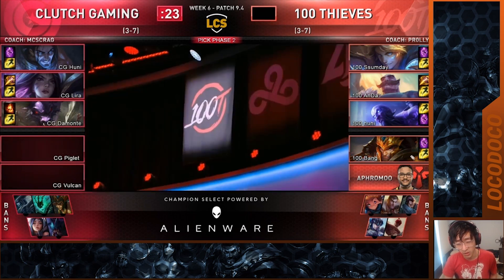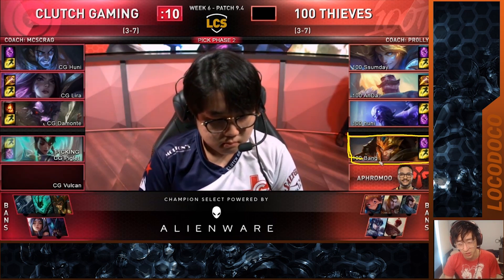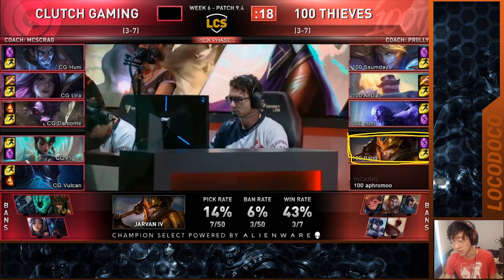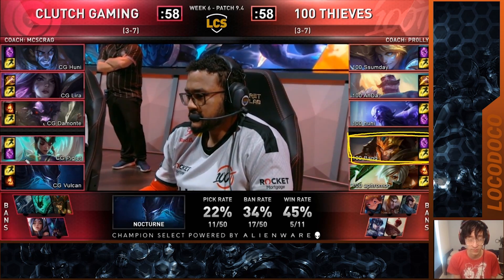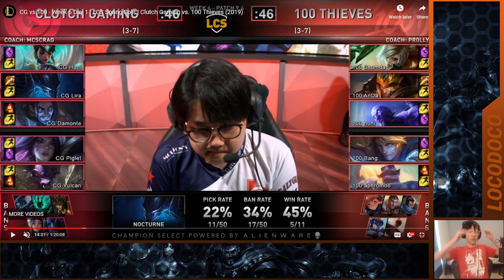Jarvan — one of the more commonly picked junglers and top laners in NA LCS right now. It gives you great engage, it gives you a tank, it does a lot of things you need your jungler and top laner to do. Karma — this was something Clutch prepared a lot this week, which I thought was really important. I thought they were a team that had huge problems determining what their identity is and who they are as a team.